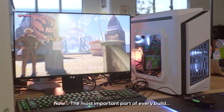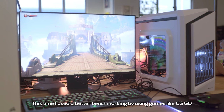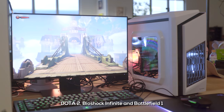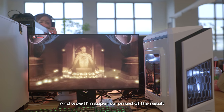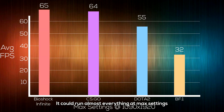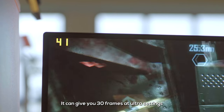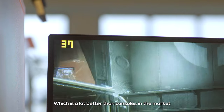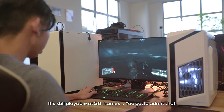Now the most important part of every build — how well does it run? This time I used better benchmarking with games like CSGO, Dota 2, Bioshock Infinite, and Battlefield 1. I am super surprised at the results — it can run almost everything at max settings averaging 60 frames per second. Does it run Crysis? Yes, it does. It can give you 30 frames at ultra settings, which is better than consoles on the market. Still playable at 30 frames — you gotta admit that.